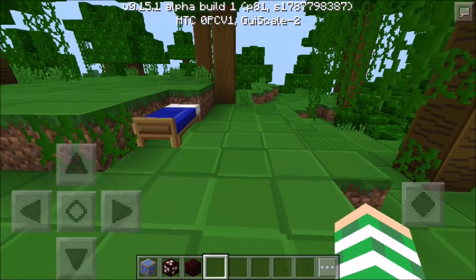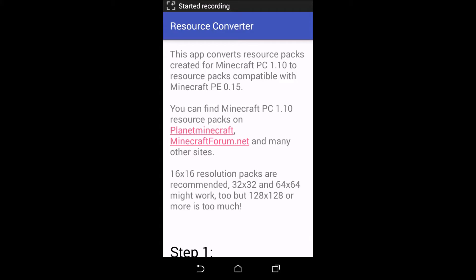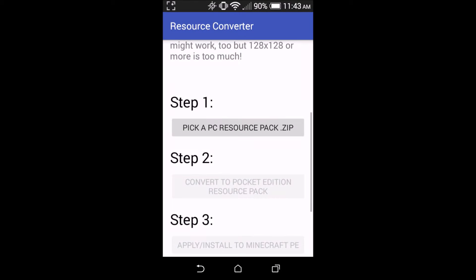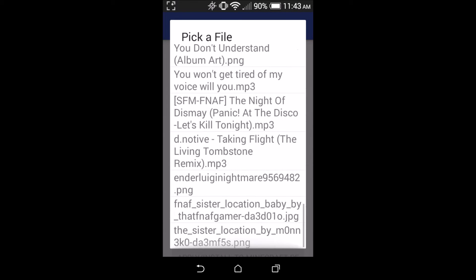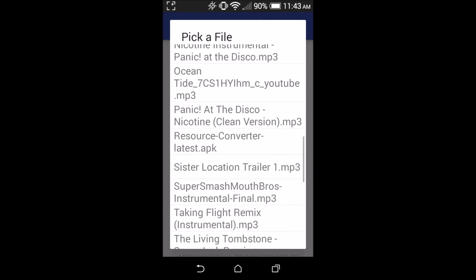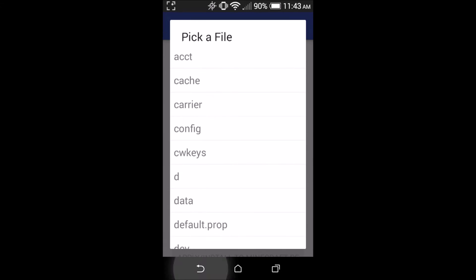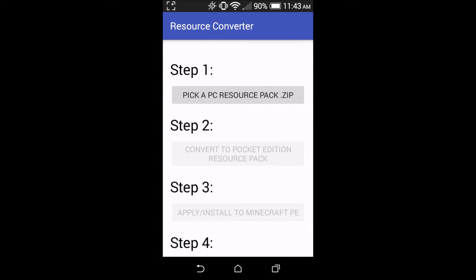I'm not gonna show my FNAF texture pack because it looks like the default one - there are just very few changes to blocks and paintings. So let's do this thing. You go to this app called Resource Converter - it's this one right here, it looks like it's got an Android face on it. What you do is you pick your texture pack zip, go to your downloads and find your file. If you pick a song or something it'll crash. You just choose your zip file, and then the button under step two will light up.